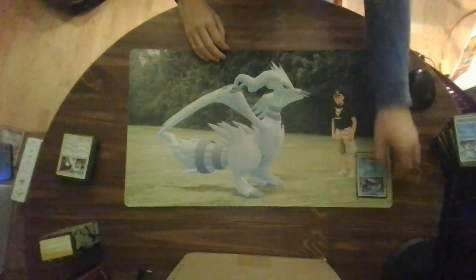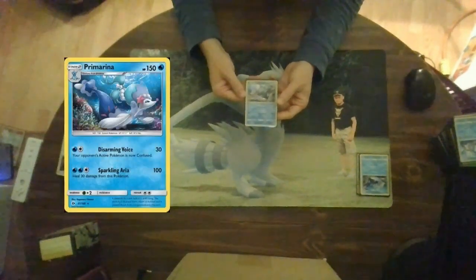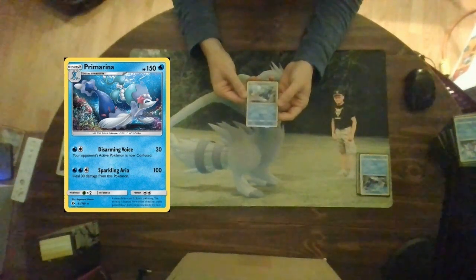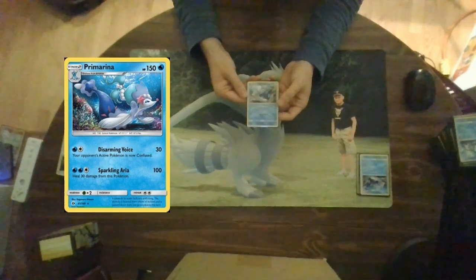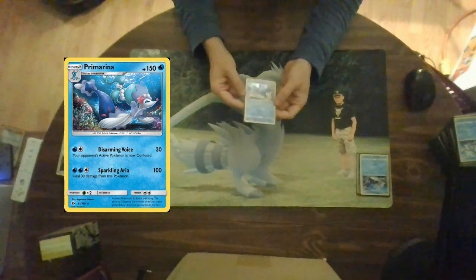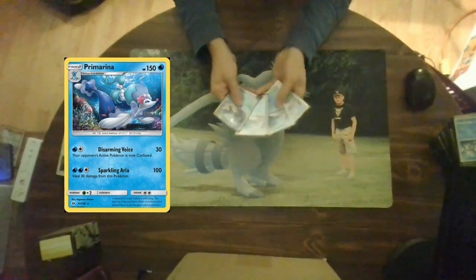The meat and potatoes of this deck — one of my favorite star Pokemon of all time: Primarina. This Pokemon is a beast. It is a stage two with 150 hit points. For a water and colorless, Disarming Voice does 30 damage and your opponent's active Pokemon is now confused. For two water energies and one colorless, Sparkling Aria does 100 damage and heals 30 damage from this Pokemon. Very cool card. We run four of these in the deck.